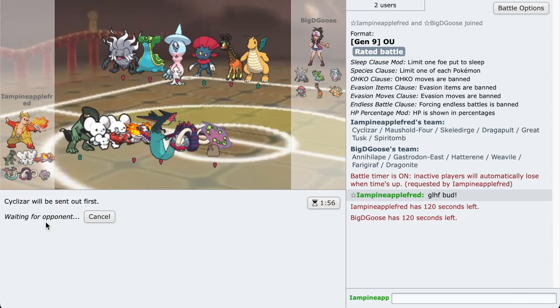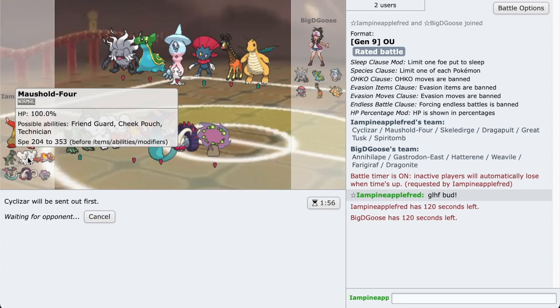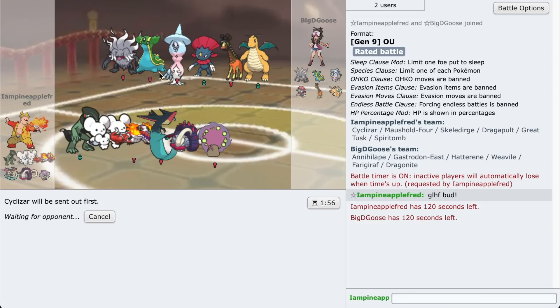Let's start with the Cyclizar - you guys know the whole setup, get the sub up. I think I'm gonna try and go to Maushold instead. I know it would be dumb to use Tidy Up because it actually gets rid of the sub. But if I go to the Cyclizar, I can get a scout on who they're gonna start with, so it's a pretty good way to start the video.